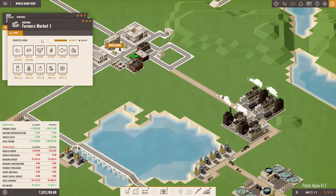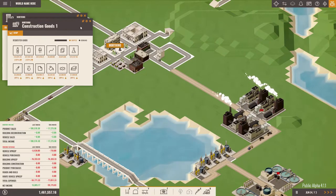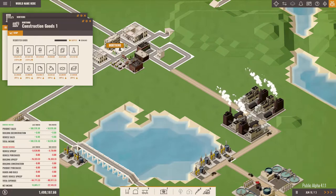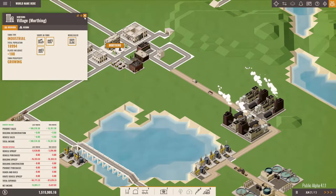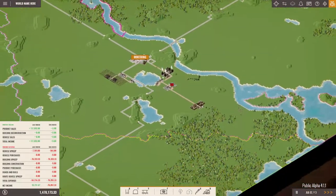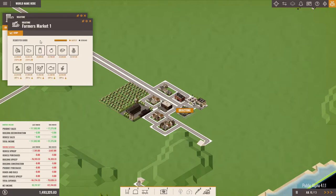Orange juice would sell nicely I think, but not in the farmers market unfortunately. For the moment there's not much we can do - this needs an electronics factory, glassworks and smelters, chemical plant. The textile stuff only sells at 80 percent. To do anything here we need either chemical, glassworks, or electronics. Let's see what the town of Brecht Home has to offer - they want cocoa, eggs, steel, and fabric.